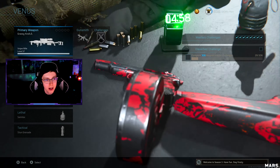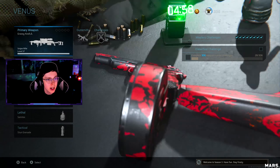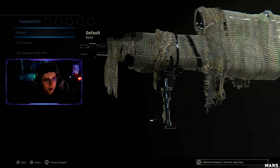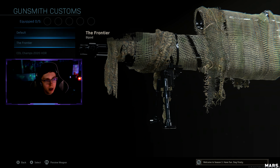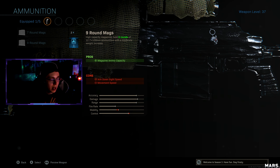This gun is already really really good as it is, so personally you should be fine. Run whatever secondary you want. But for this build, what we are going to want to run is the underbarrel bipod — go ahead and put on whichever one you think looks best. They all look the same since I'm running Obsidian.